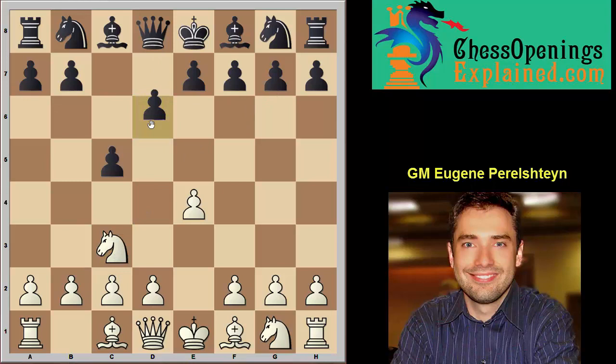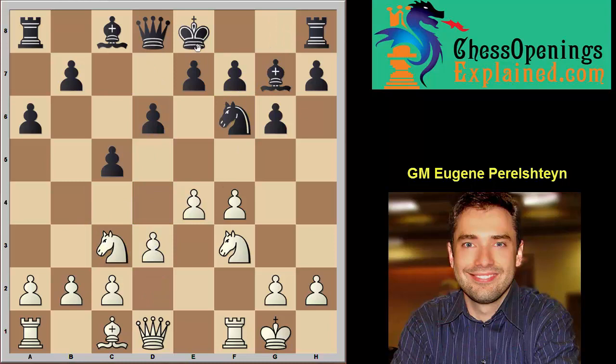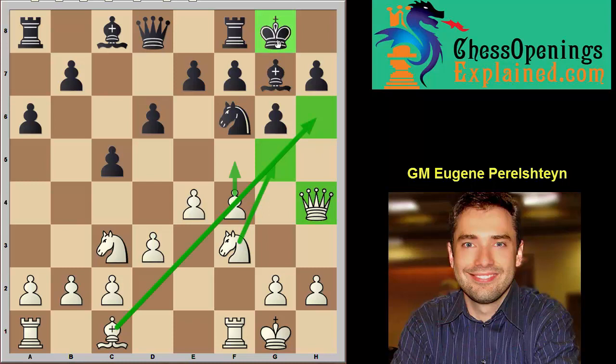The Sicilian — that's a big chapter. The plan is usually they play d6 or Nc6, then Nc3, f4. This is called the Grand Prix Attack, with Bb5. The idea is to take the knight. They usually do this — castles. They may take the bishop and kick our knight; we don't care. If they do this, the plan is the following: they want to castle, so we play Qe1, Qh4 with a great attack. f5, Bh6, Ng5 — remember the setup: attacking the king.